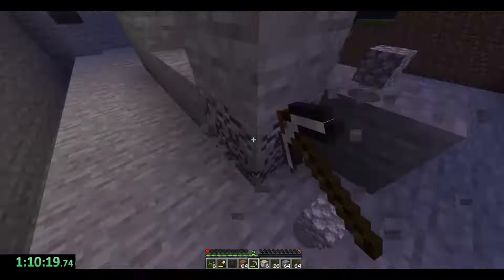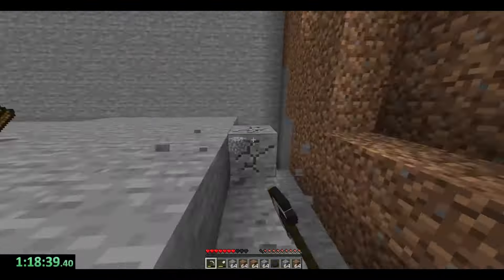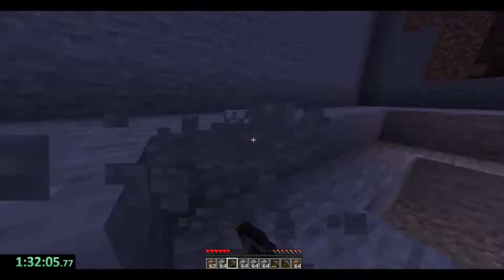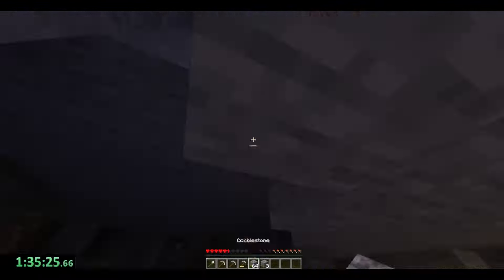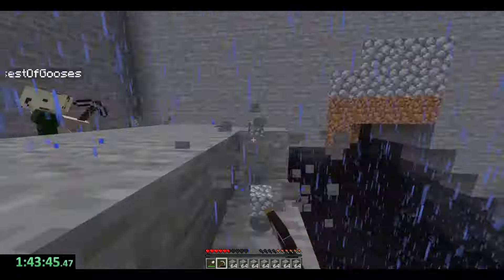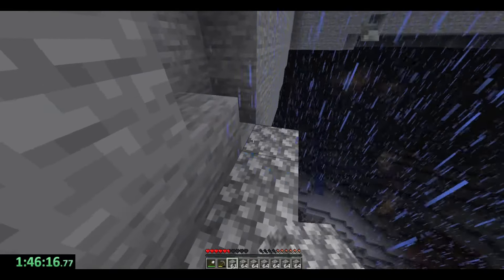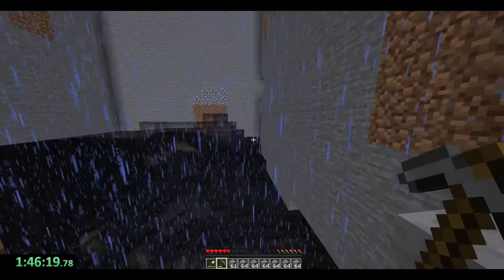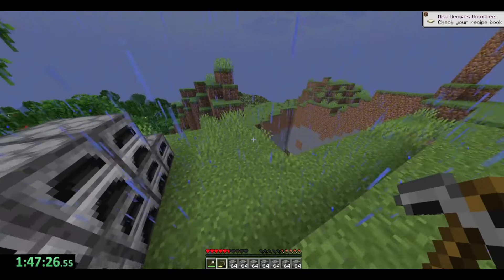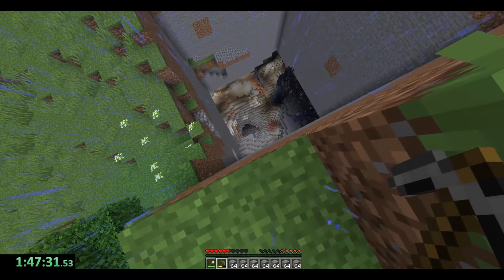As we dug and dug and dug, we were starting to doubt ourselves. But eventually we got to a point where you could see that it was all worth it. Once we spent about another 40 minutes digging, we could see the opening of the cave underneath the layer that we were on. That's when we knew we made the right decision. While Goose went down, I made sure to make all of the materials that we would need so we wouldn't have to make any unnecessary trips up to the surface.